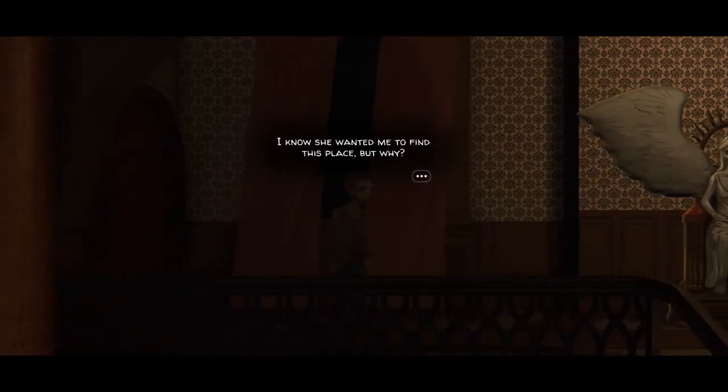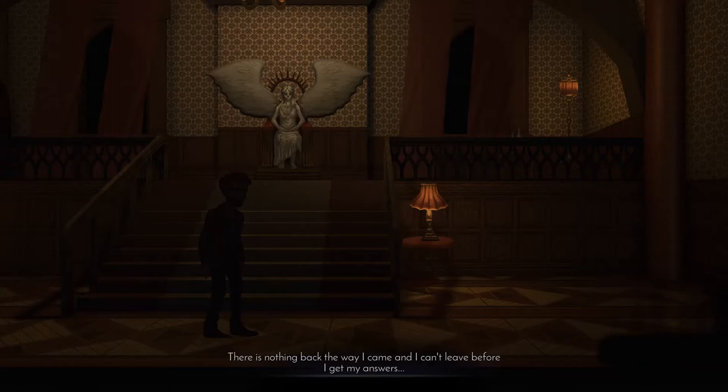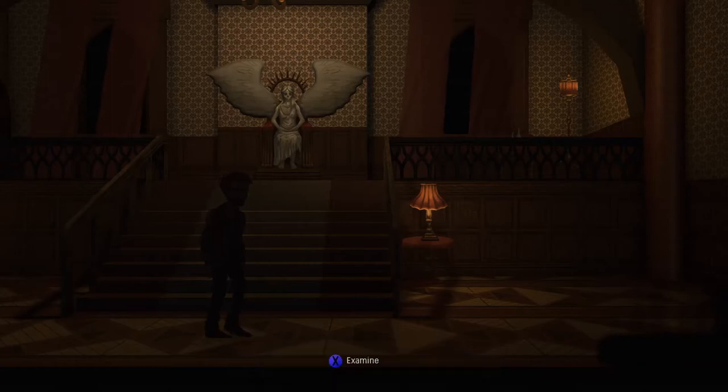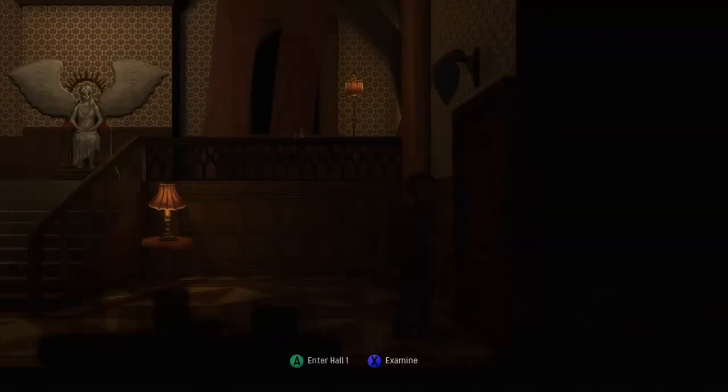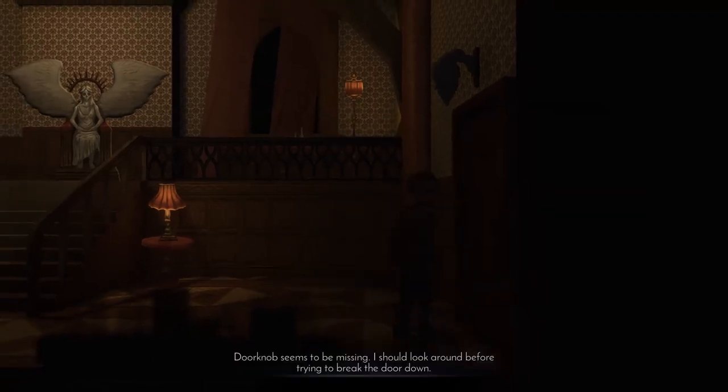The story is set where you actually play as this character right here, who's named Will. Will's found himself trapped inside this strange mansion and there are these different doors, and behind each door is a different dimension with its own mystery that you have to solve. That's pretty much how the game plays through — you're solving these different mysteries while revealing the overall why you're there and whether or not you can escape.